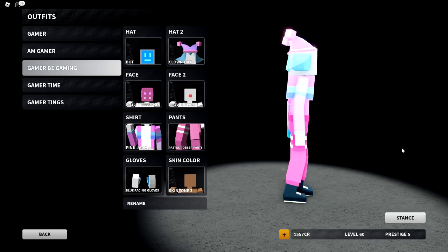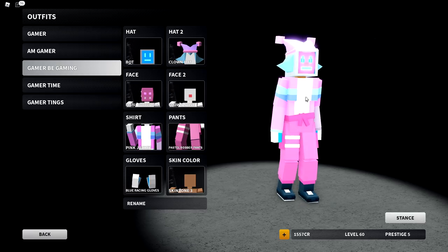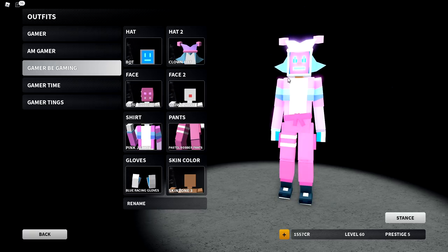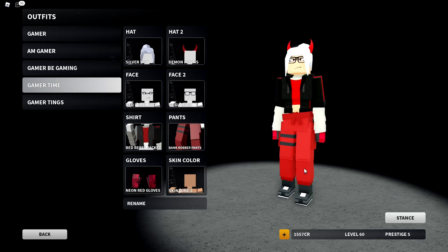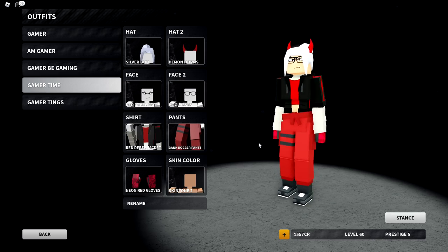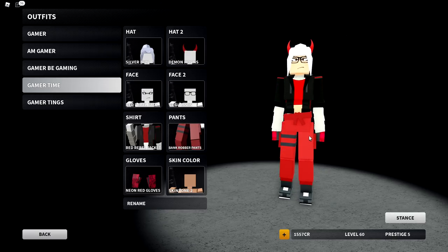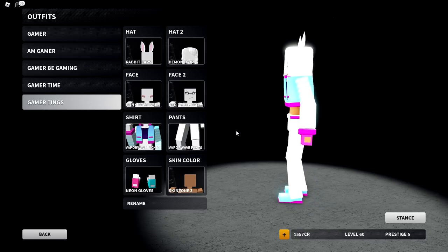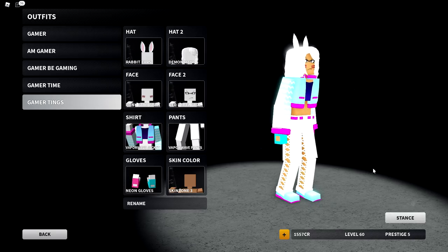I think this skin is really unique compared to anything else. I don't like that the pink jacket I use is the same jacket Wild Aces uses, so maybe I'll try to get a different pink jacket some other time. Gamer Time — in my opinion, a tryhard skin. I use it a lot in thumbnails. The last one is something I made recently, which I was going to use in Wild Ace's fashion show, but I had to leave. In my opinion, it's another tryhard skin.